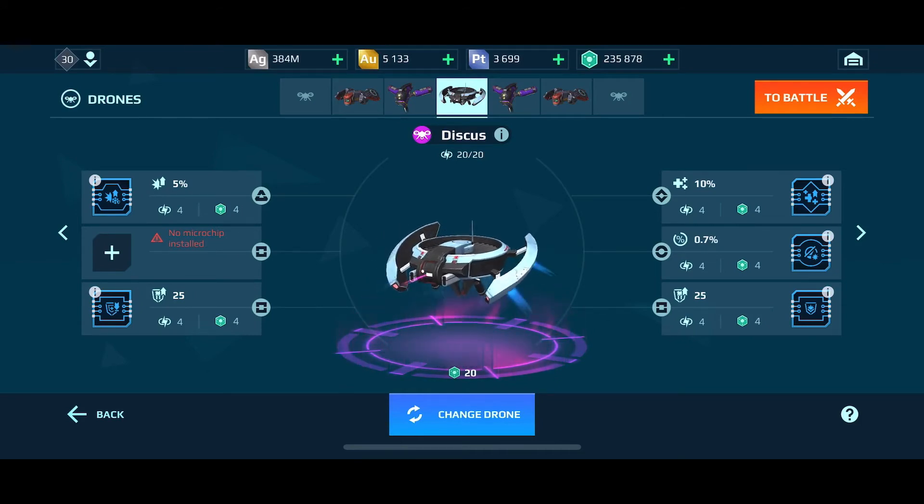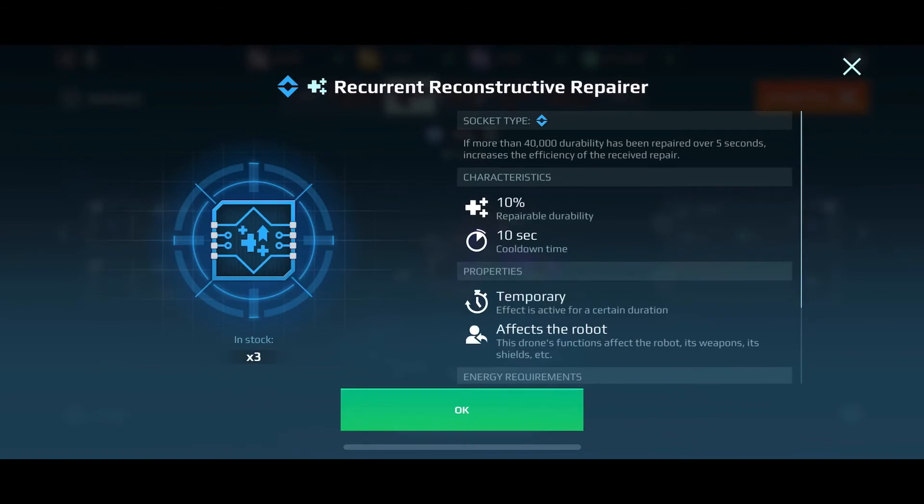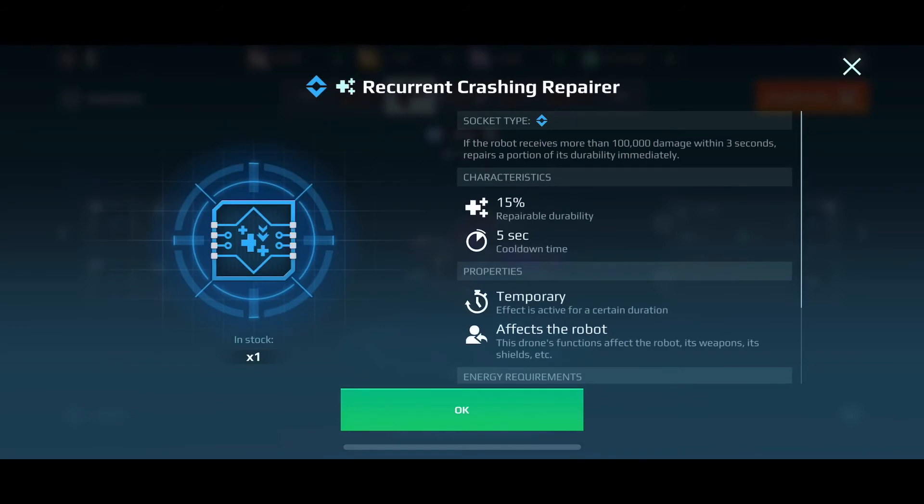This Fly is associated with my Scorpion. It's purely health — I put some serious health-related repairs on it. One gives 10% repair effect if 40,000 health is repaired over five seconds. The reason I did that is Scorpions are glass cannons — they lose health fast. Forty thousand off 150,000 is a pretty big drop, so you want something that gives 10% repairability on a weak bot like that. I also stacked it again because I managed to get a Fly with the right amount of health.